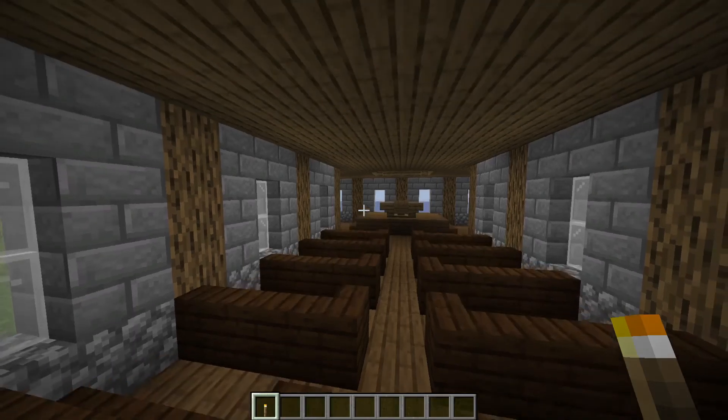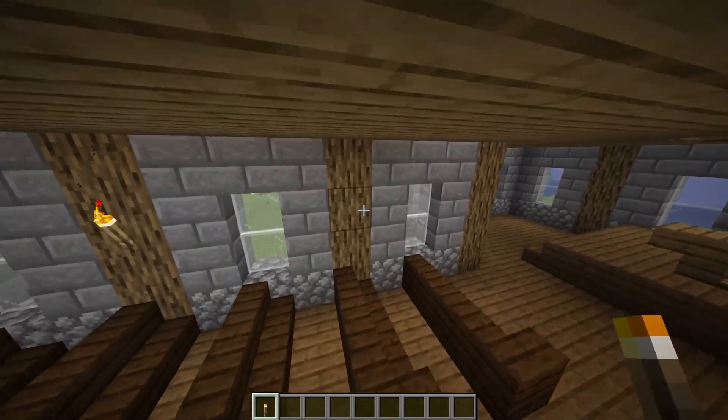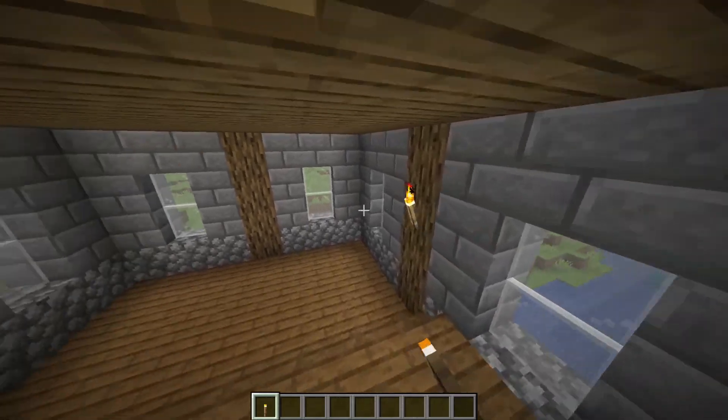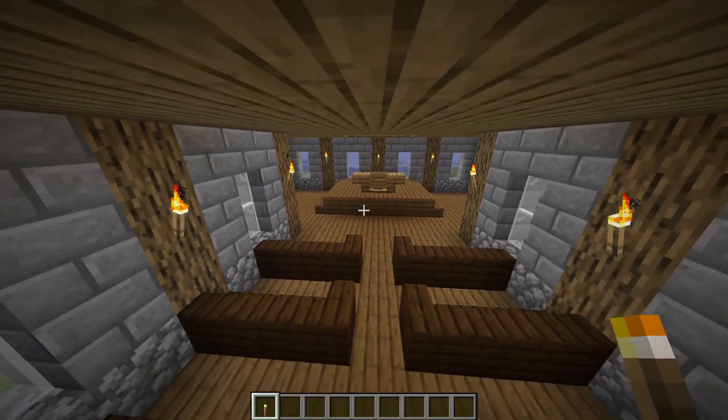Every good building needs some lighting, and here we're going to do it on all of these pillars. Just add your torches all along the sides of this building, and there you have it — a nice well-lit church.